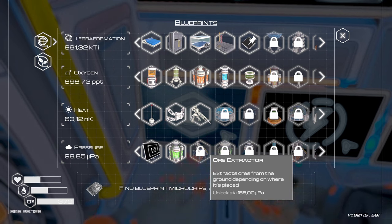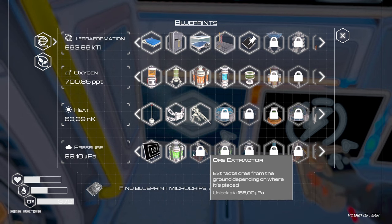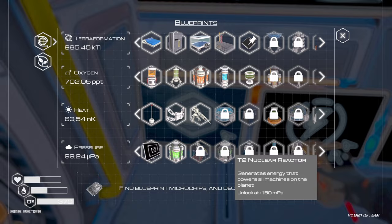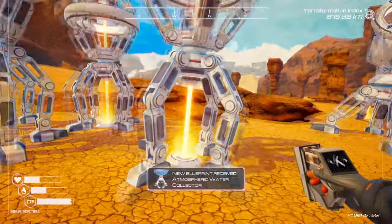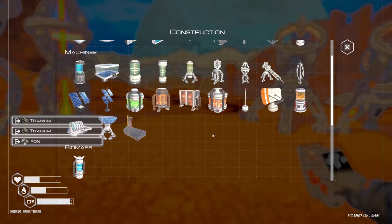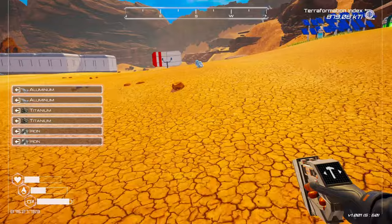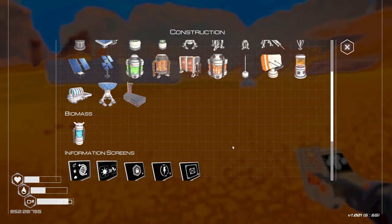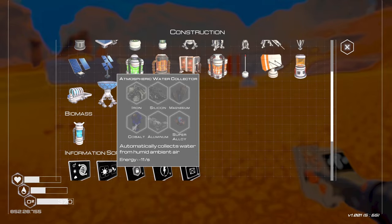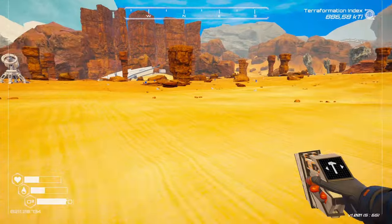Ore extractors — that's going to be important — and we're two-thirds of the way there. We'll start getting that done. Let's put some emphasis on pressure and tier 3 drills. Breaking down some existing equipment. The water collector — that's very very important. Let's get a tier 3 atmospheric water collector. I've just spent everything on materials, that's a pity.